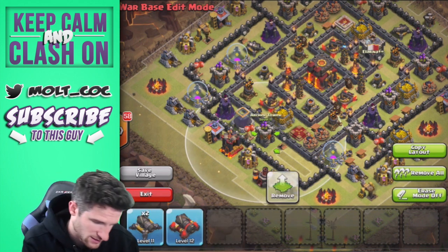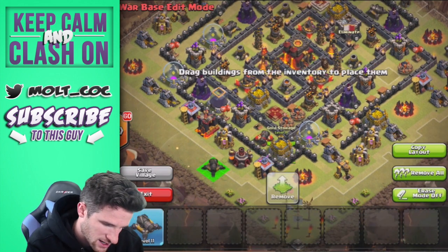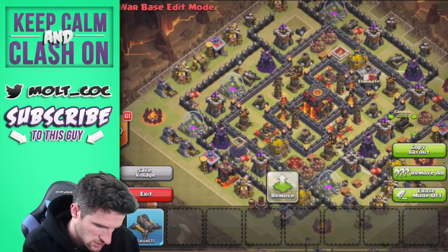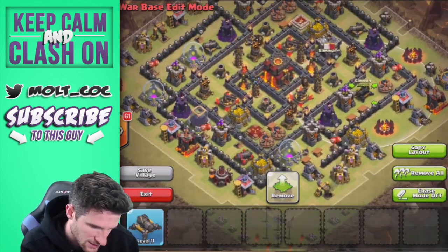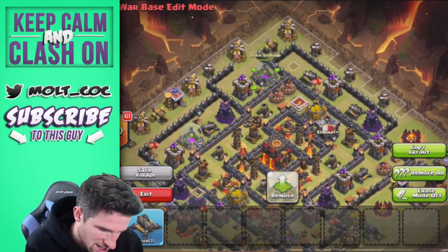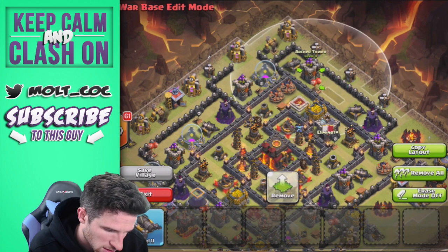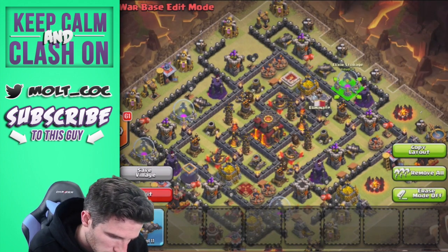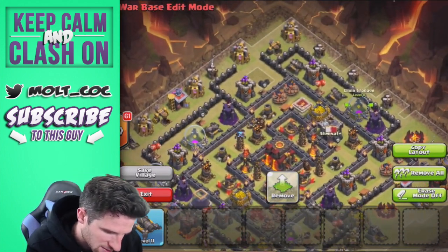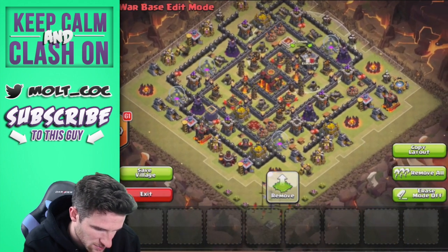Archer and cannon — let's bring this storage over here and bring this cannon right in here. We're going to bring this elixir storage right up here, and then we'll bring the gold storage right in here, and then the other cannon right here — and then we should be looking pretty good. Let's go ahead and save that village.